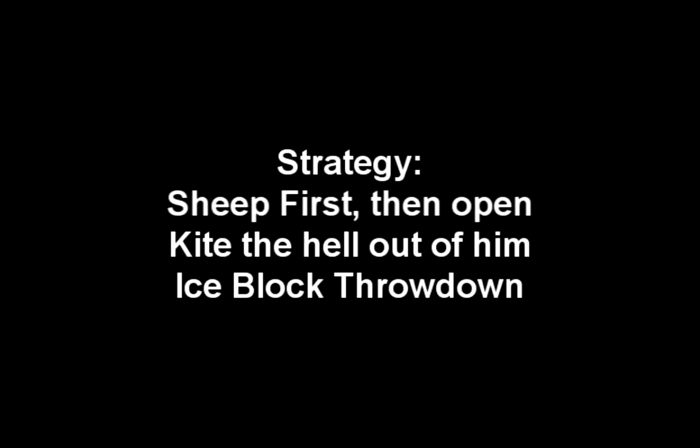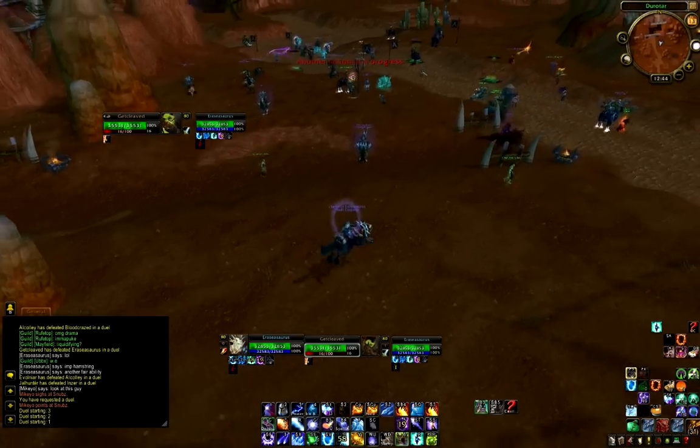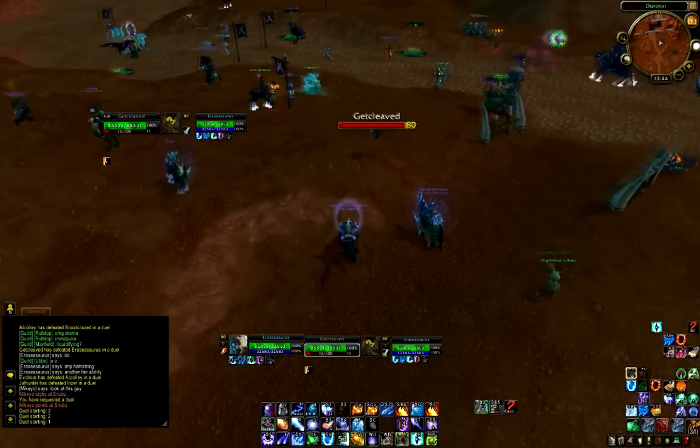The best possible way of dealing with an Arms Warrior is kiting the hell out of him after you get a Sheep in the opener. I'm going to go ahead and play this clip, and right off the bat, what I'm doing is running around on my mount, so that if he charges, I can jump it. That's something you should always do.